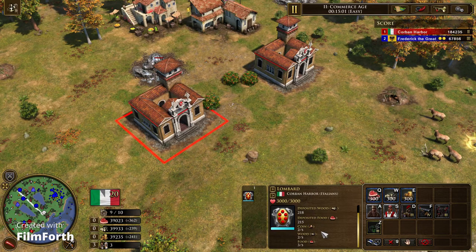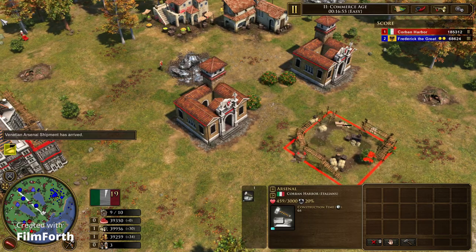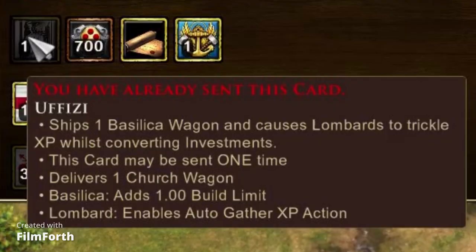The other resource cards in ages 3 and 4 that put resources in your Lombard, I would actually heavily recommend over this one. I tried sending Venetian Arsenal and placed it next to a Lombard to see if it would convert faster, but as I expected, nothing happened. I also sent the Advanced Church card, but none of the unique upgrades had any effects. It is worth noting that Ufizi, the card that provides a Basilica Wagon, has a secondary effect that makes Lombards trickle XP while converting resources, but that is worth its own section, so we will talk about that later.